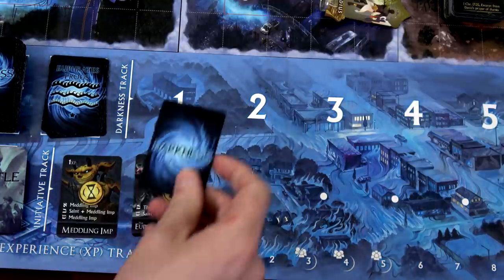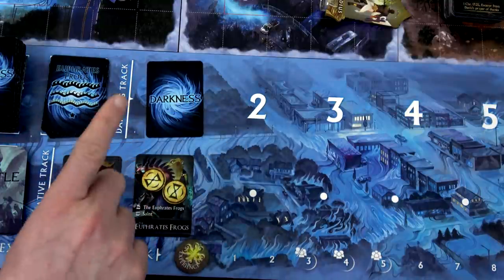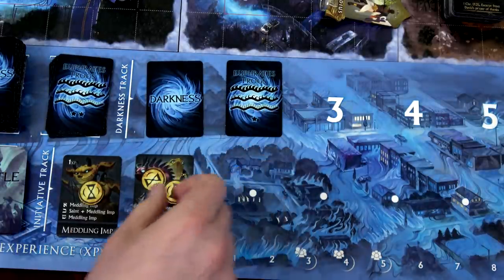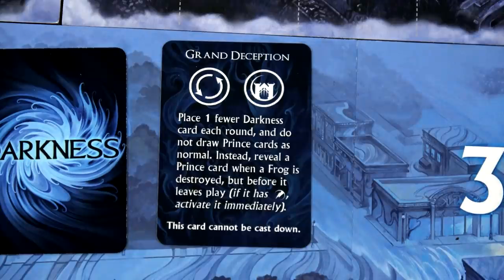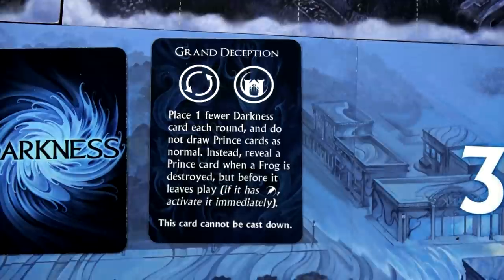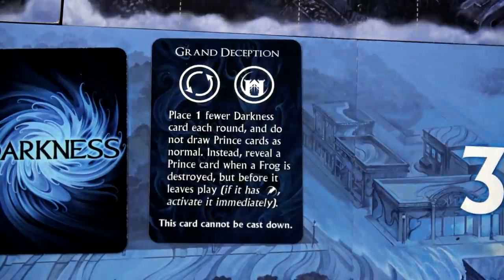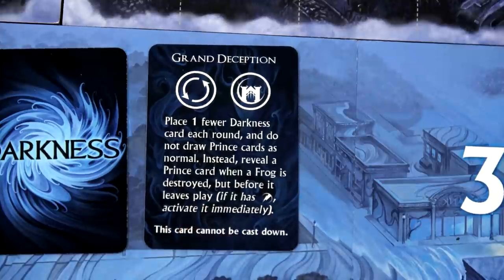First we do our Darkness step. Remember we ignore the oppressed saints in the first round, so we only place out two darkness cards. However, whenever the Prince's deck is here, one of those darkness cards is replaced with one of the Prince's cards - and unlike darkness cards, they come out face up. We have the Grand Deception. That symbol means it stays out in play, and this one is a stronghold - we cannot cast this down. It'll be out for the rest of the game and block one darkness spot. It states: place one fewer darkness card each round. And instead of revealing Prince cards as normal, reveal a Prince card when a frog is destroyed but before it leaves play.